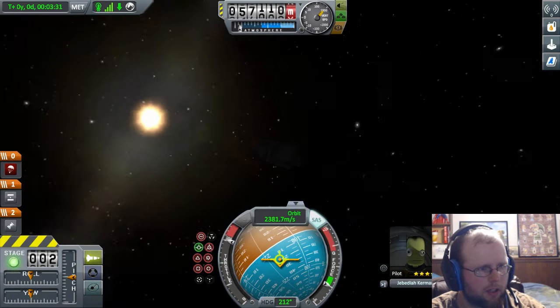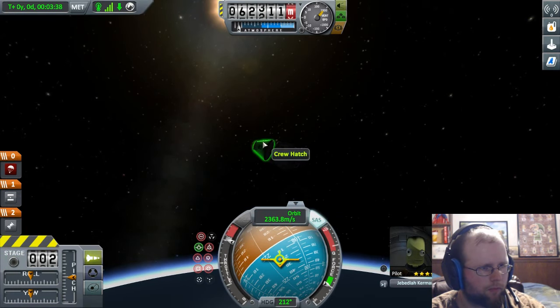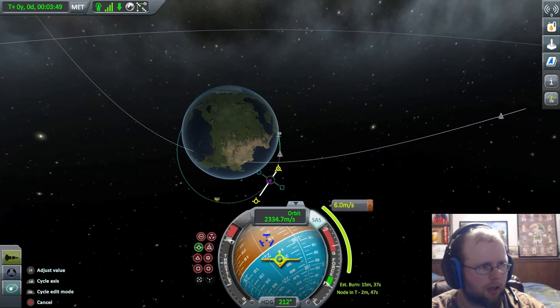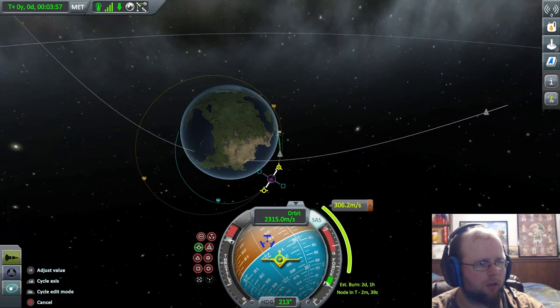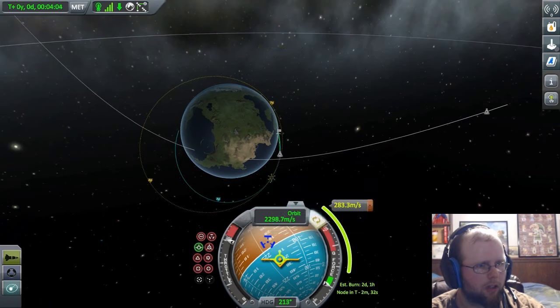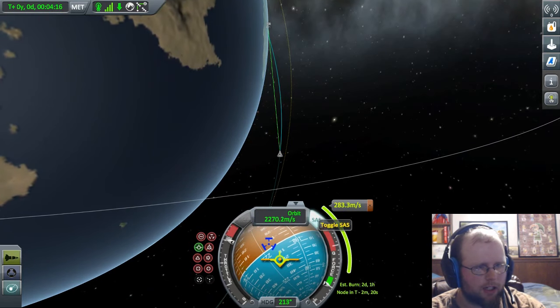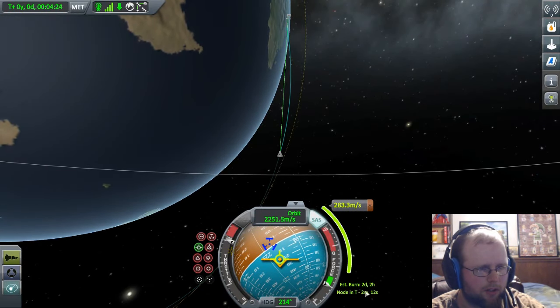We can actually start doing some things here. We're going up this way, so I'm going to add a maneuver. We're going to set this up - this is sort of how you set up an orbit. Right there we've got a decent-sized orbit. Now it's telling me we have a node we're going to hit in about 2 minutes and 16 seconds. The estimated burn for this is 2 days, 2 hours, which is not great.